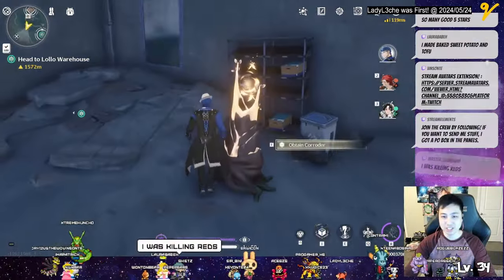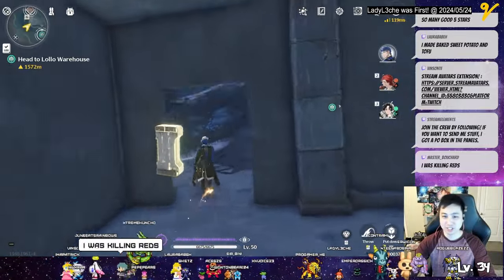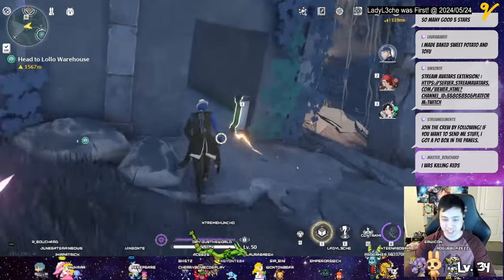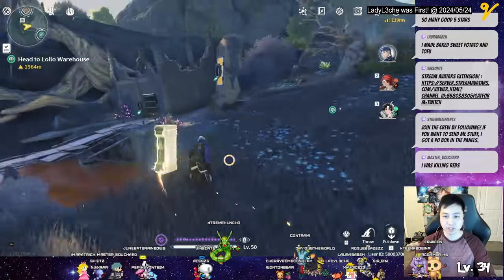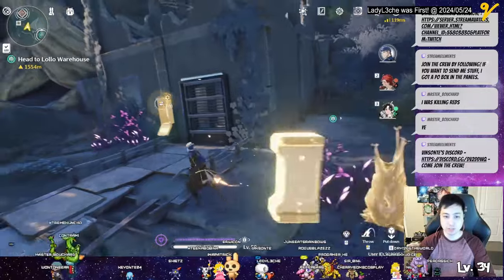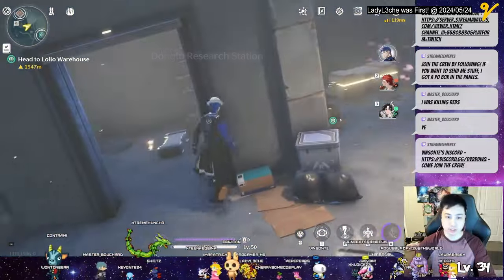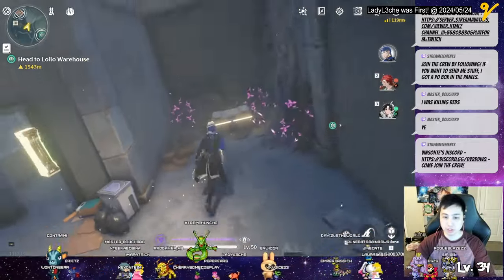Oh okay, so this is how you do it. You're killing reds, yeah — you got five stars, I got four stars though. Talking about golden ones. Now we will use this for that. Nice, there's a chest here.